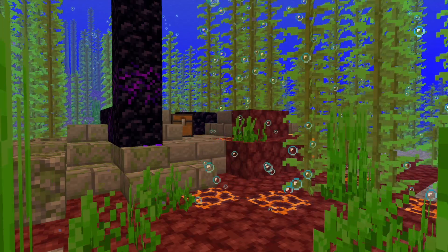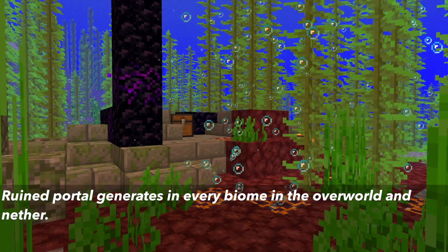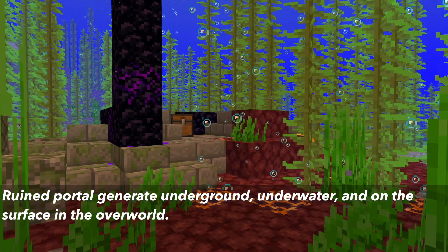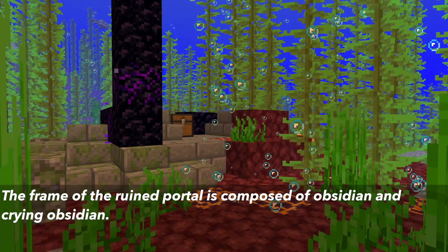Where you can find the Crying Obsidian block is in Ruined Portals. These are structures that were added in the 20W16A snapshot, and appear in the Nether and the Overworld in any biome. Ruined Portals can be underground, underwater, or on the surface in the Overworld. Crying Obsidian and Obsidian make up the frame of the Ruined Portal.